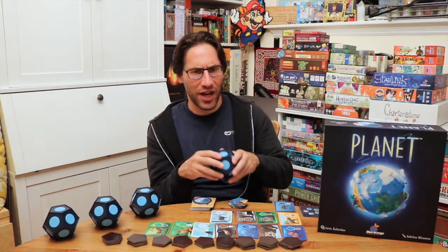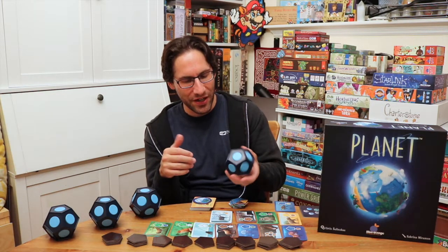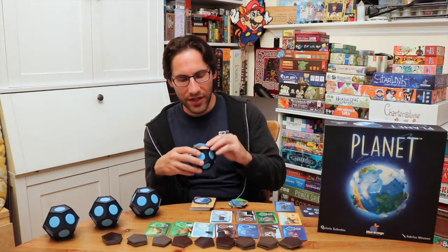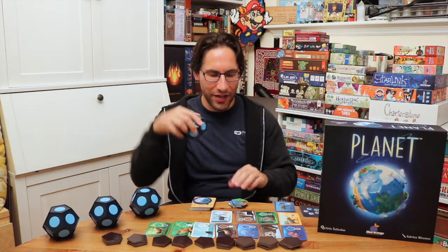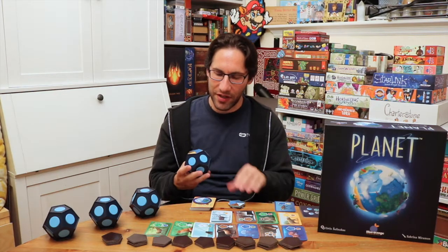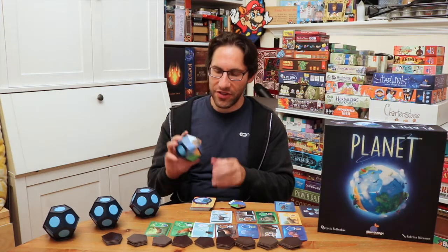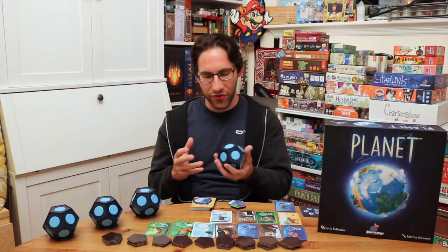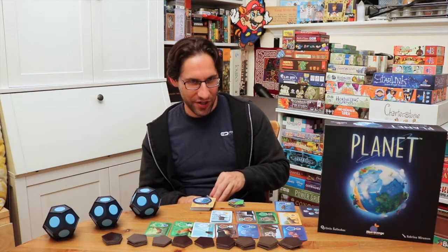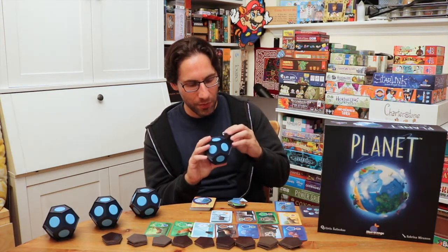It's got a Photosynthesis vibe, but it's a much lighter game. Basically, you have this planet, and every turn you're going to get a tile — and these are magnetic. You are building out your territory on your planet, trying to get species to inhabit it as you go. There are 12 sides, and after 12 rounds everyone has filled out their planet and we score. That's how this component mechanic works.